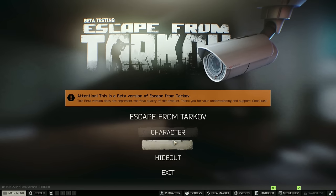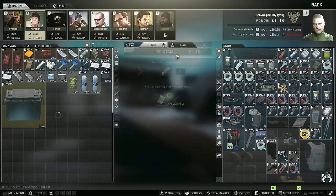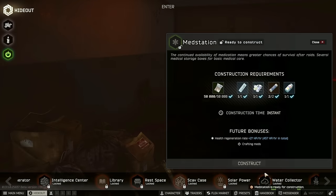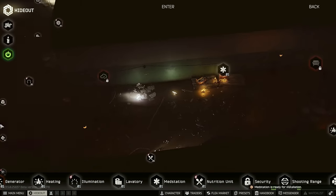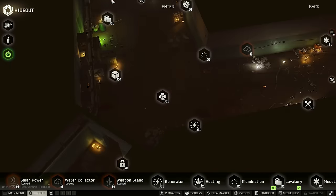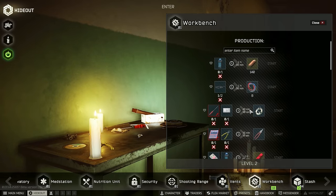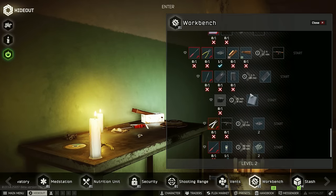We need to go to traders first — let's go to Therapist and buy two bandages. Now we can go over to the hideout and get the med station up and running. Very good — now we can obviously craft our own if we really want to. We're going to start putting this in. Generator fuel is good to go. Two cables — we can make eight wires, good trade on that one. It only takes about two hours to make.